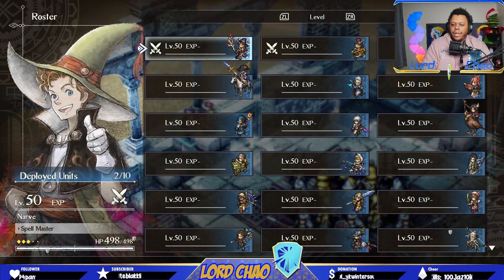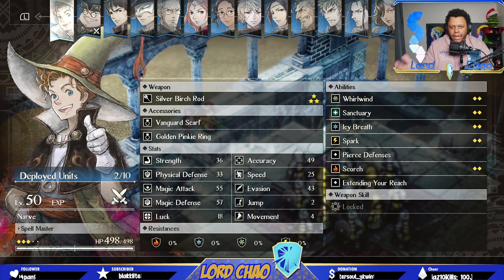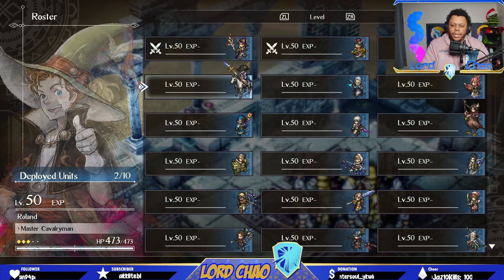So let me show you the setup. For Narve, I have the Vanguard Scarf as well as the Golden Pinkie Ring. The Vanguard Scarf allows him to go first, and the Golden Pinkie Ring increases drops and spoils from the enemy.